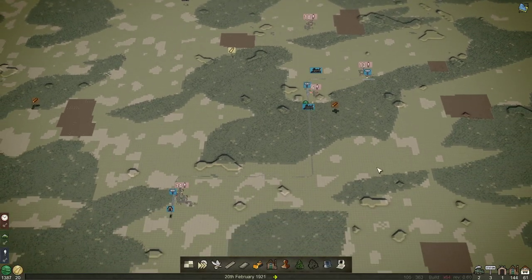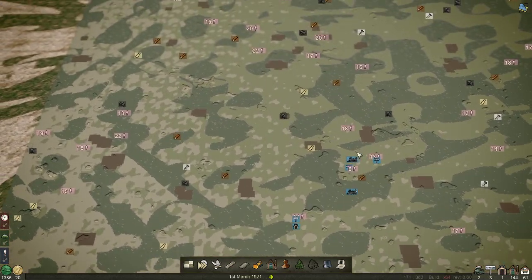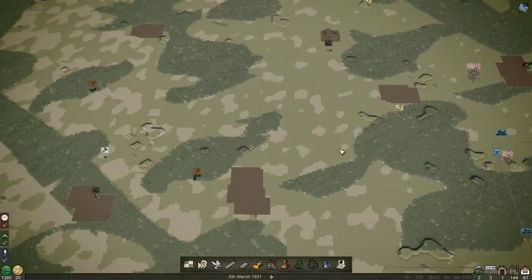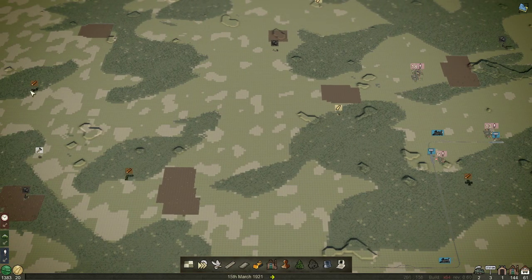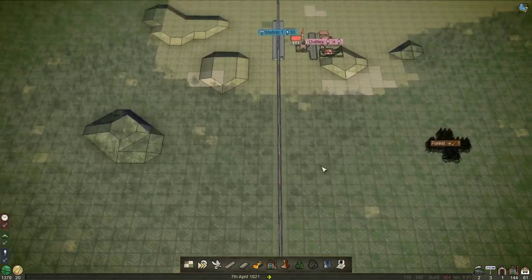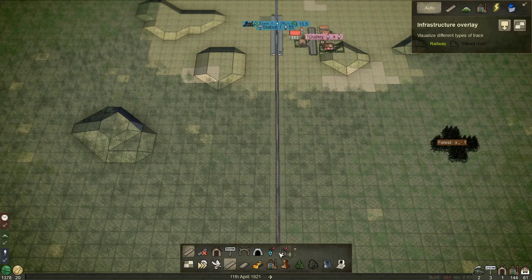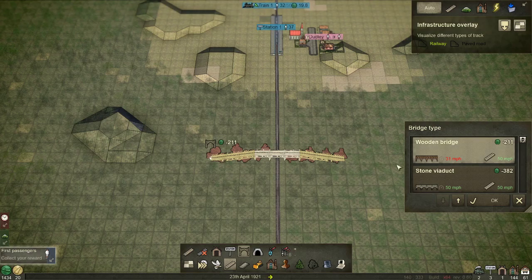We'll go back into build mode and start on our first industry, which is going to be wood — it's always wood to start out with. We'll get this wood, this wood here, this wood here, and this wood here into this sawmill. We'll probably need a little bridge.